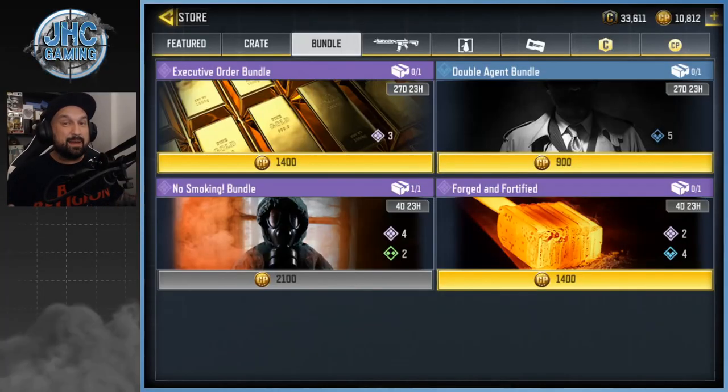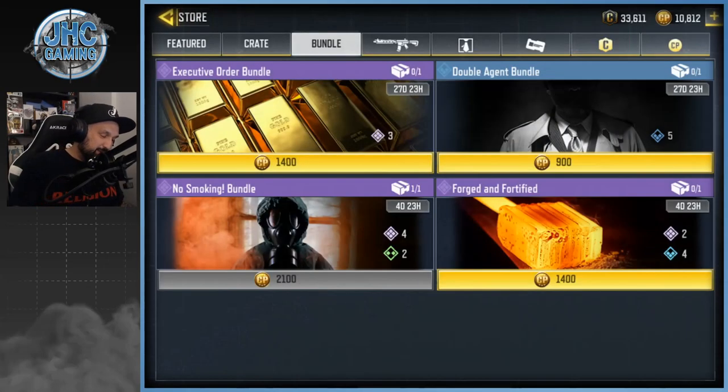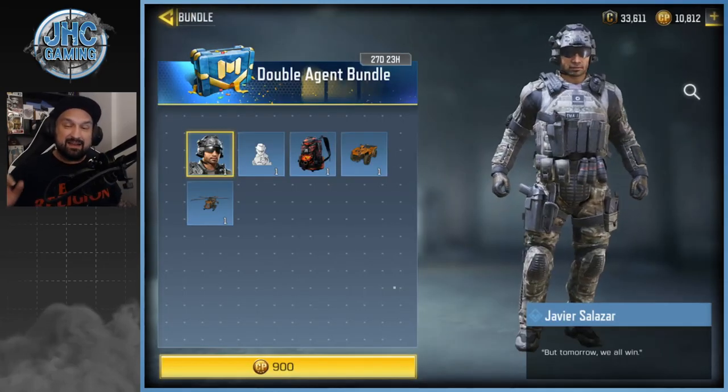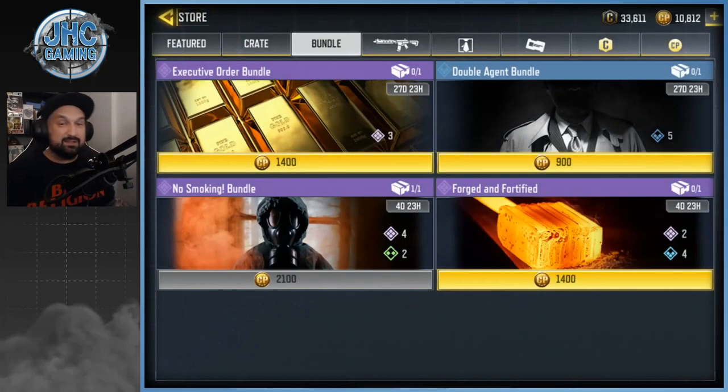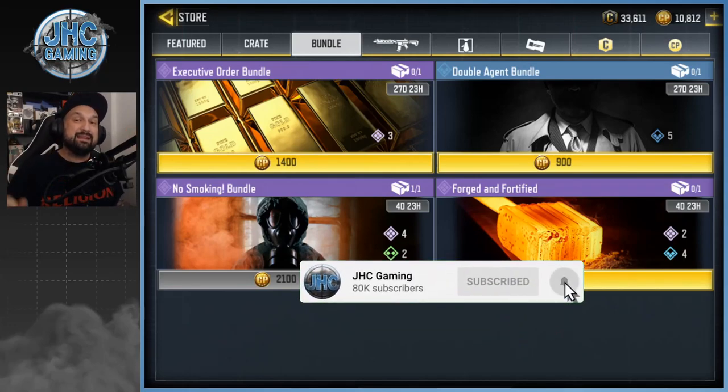What is up guys, Johnny here back with more Call of Duty Mobile — got some fresh stuff in the shop. Brand new bundles never seen before, not even in lucky draws or crates in the past, and not even in the older bundles. The ASM10 Black Gold is back in one of the bundles and we've got a brand new soldier skin, Alias Salazar. We're gonna check it out, definitely gonna buy some stuff. Make sure you guys subscribe to the channel for daily COD Mobile videos.